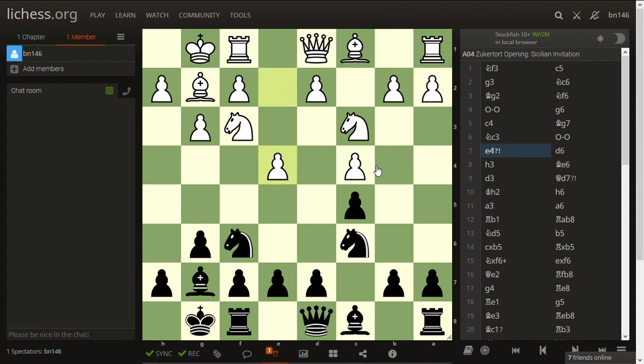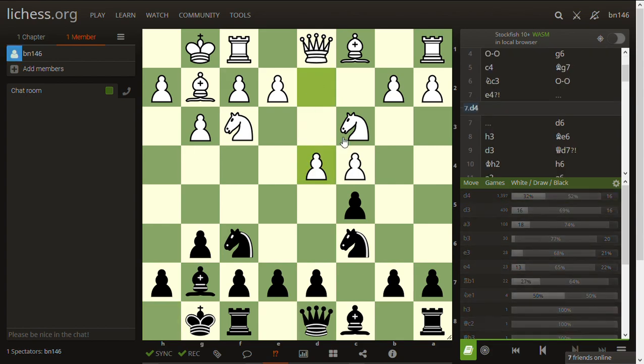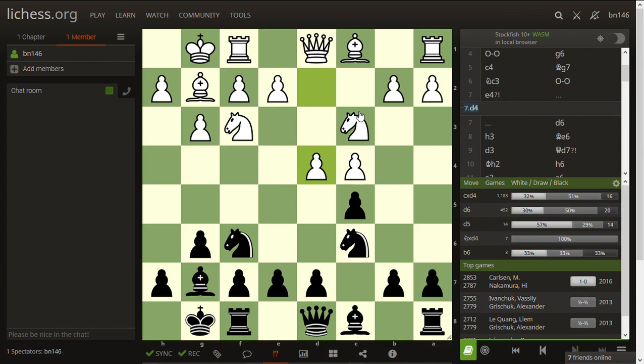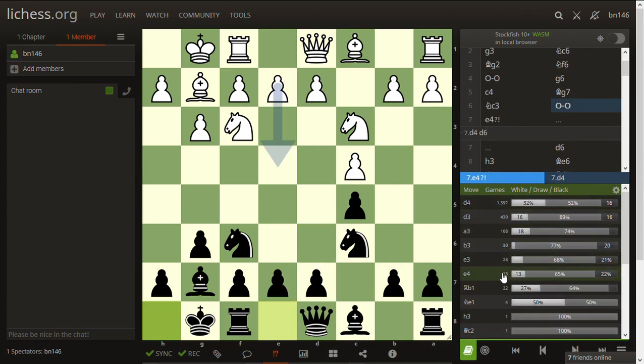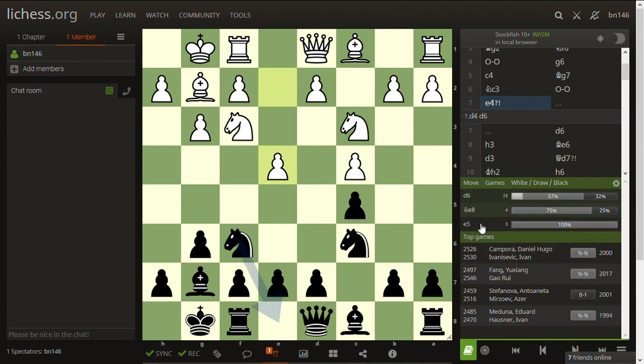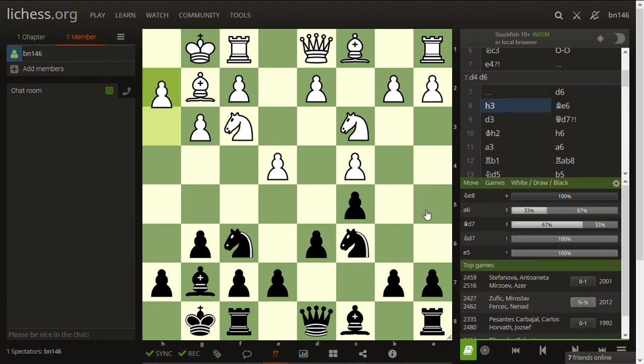She decided to change the structure by playing e4. Looking at the opening explorer, by far the most common move in this position is d5, which makes sense — it starts to resolve the center. Because it's symmetrical and white goes first, if they get to strike in the center first they can retain some advantage. However, e4 is one of the least common moves, and when you look at the scores, it's a bit of an inaccuracy — white scores very badly here, with black winning more often than not. Black replied with d6, she played d3, h3, and bishop e6.